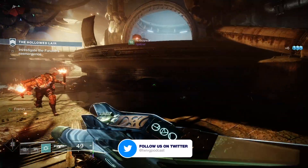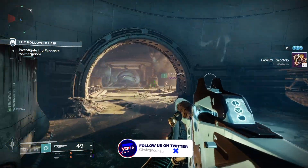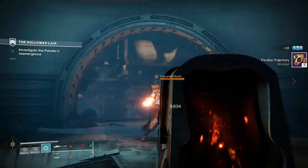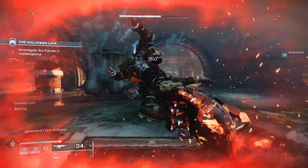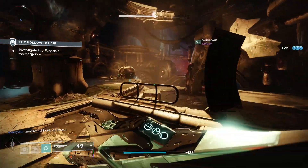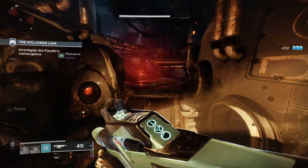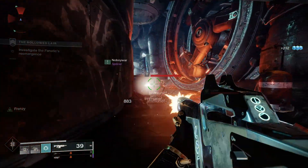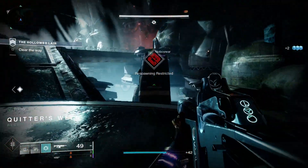The Last Breath sits in the Adaptive Frame, meaning it's a 600 RPM auto rifle and it has some decent competition in that class. Gnawing Hunger, the famous Reckoning weapon from Season of the Drifter, is a really strong contender — it's a void energy weapon and it does outperform The Last Breath on range, but The Last Breath does have great base handling stats. Scathelock is another 600 RPM auto rifle returning this season with very similar stats and performance, so that's an alternative if you like the Adaptive Frame auto rifles.